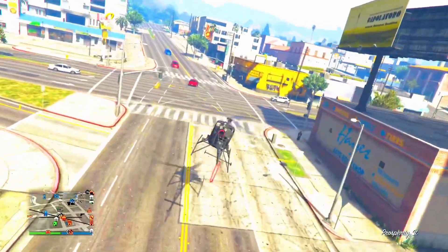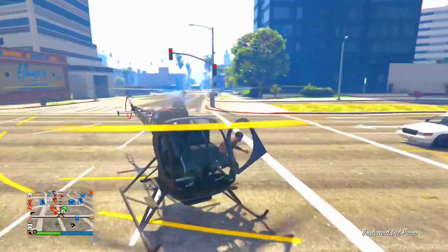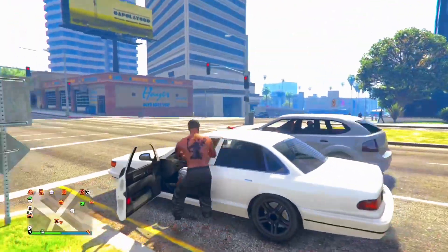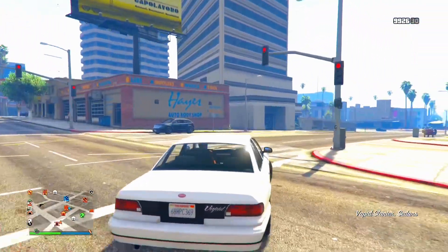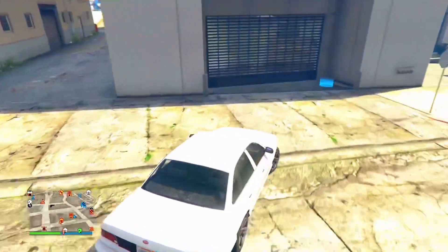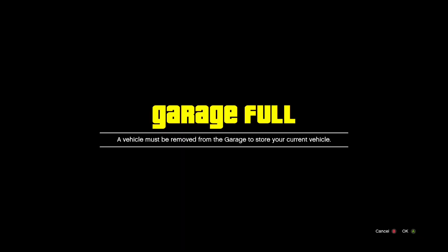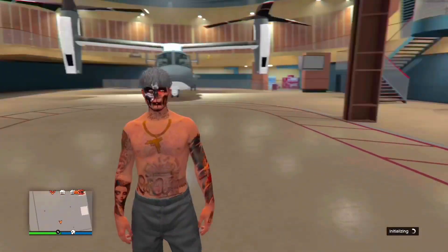Once you land, steal a pedestrian vehicle. Just grab a random vehicle off the street. Once you snatch the vehicle, drive it to your CEO garage — specifically go into the garage that's full. In my case that's garage 3. Once you enter garage 3 you should get a notification — press accept and it will load you into your garage, then teleport you out. You don't have to press anything, it does it on its own.